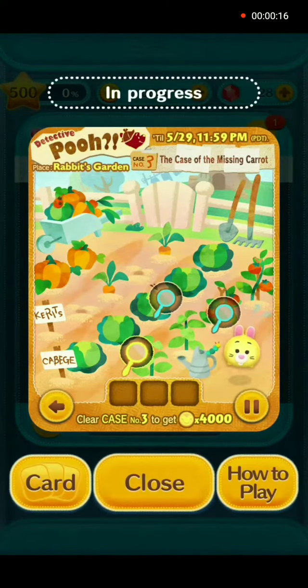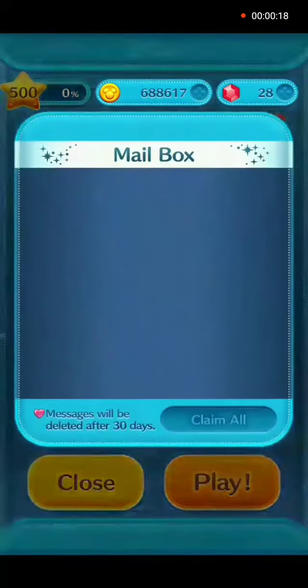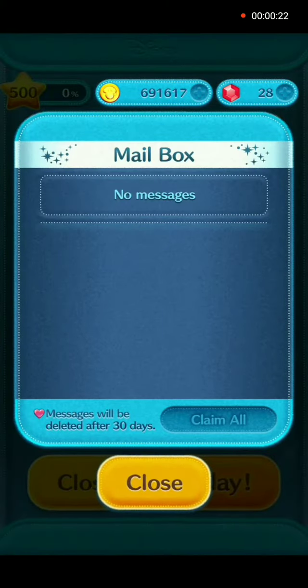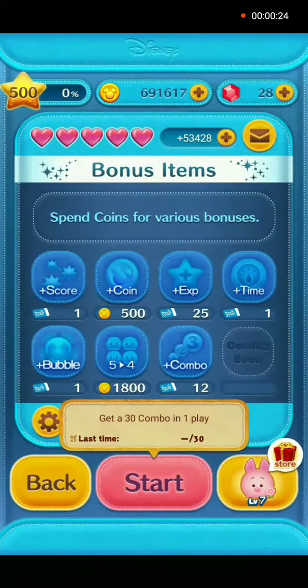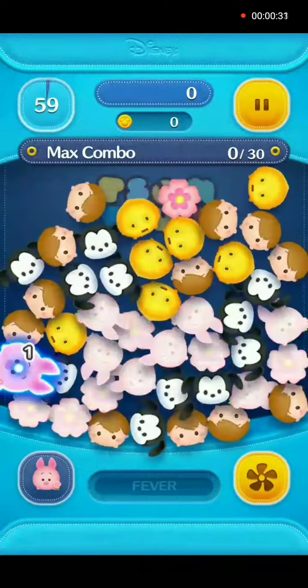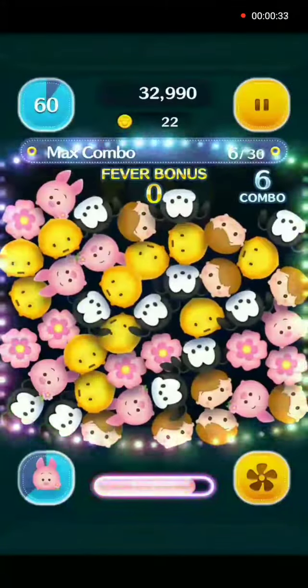Okay everyone, we are on Task 27, which is to make 30 connections of any length. Once again, that's 30 connections of any length in one play. We will use Piglet Charm here.